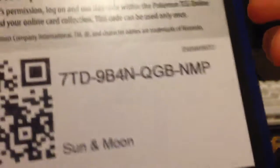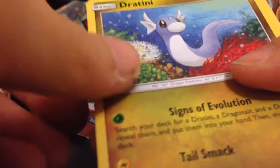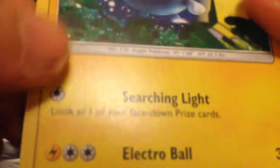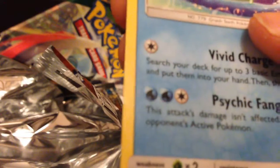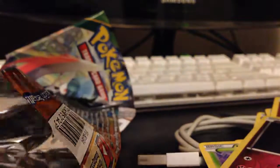Code card — there's the code. One, two, three, four. Energy, Steam Sigilyph, Poliwrath, Nest Ball, Spearow, Audino, Burr, and Giratina or whatever. So that was that.